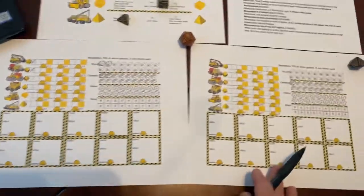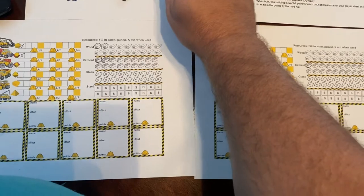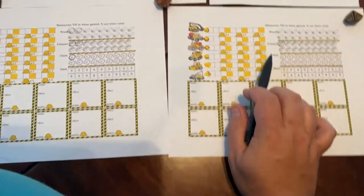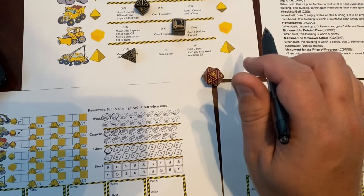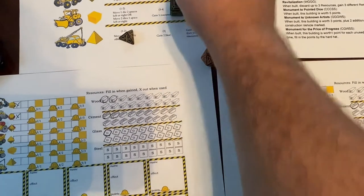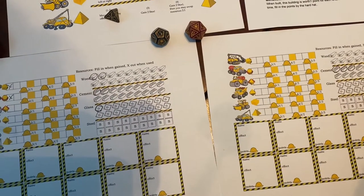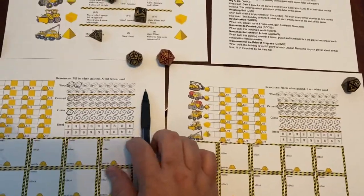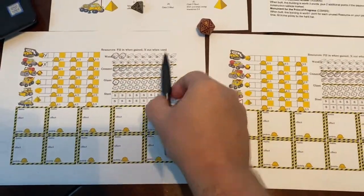Now it's over to player two. Before player two takes an action, player one gets a resource — any one resource, so let's give them a glass. Player two is going to select up to four action points worth of dice. They go ahead and take the D12 for two cement — one, two cement. Then they stash those last two action points because they could be useful later. As you can see, this player now has two action points stored. We roll the die and return it to where it was.